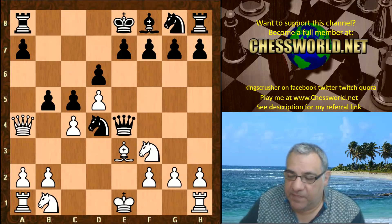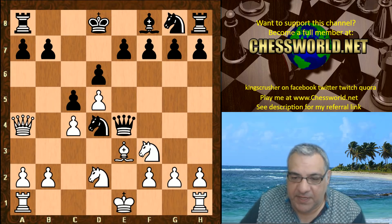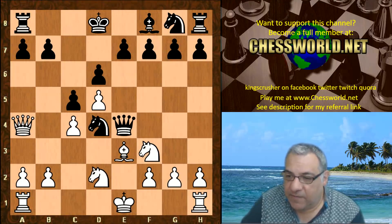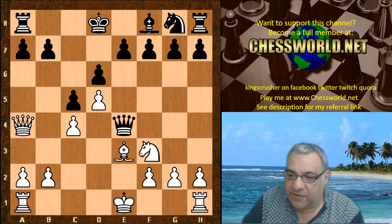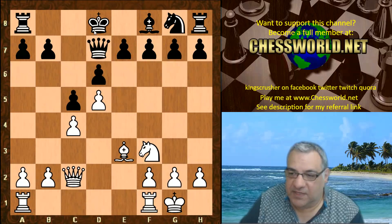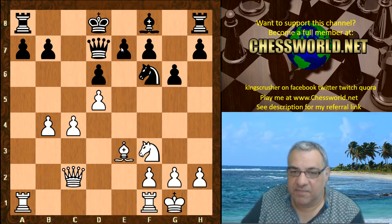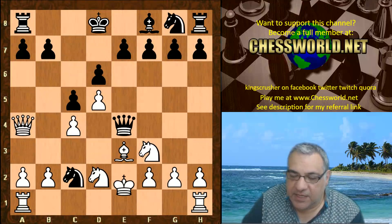Black voluntarily loses castling rights, and we have now Knight bd2, which not only invites Knight c2 but defends Knight f3 - so there's no structural damage hitting the queen. Knight c2 check just to rule this out: Knight takes f3, Knight takes is very nice for white. You can see it's major compensation - white's getting on with castling and is going to blast black pretty soon with things like b4.